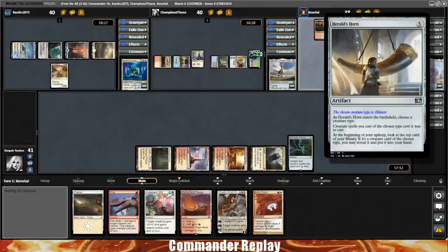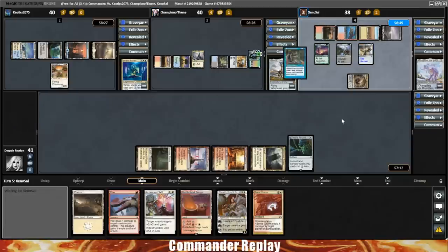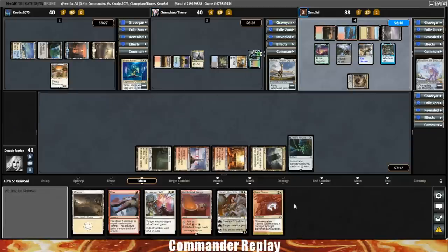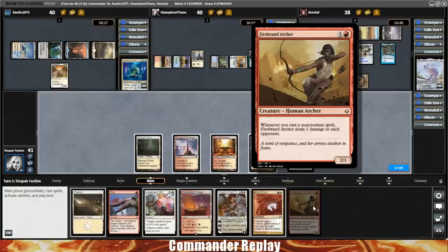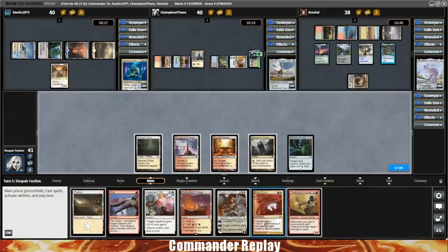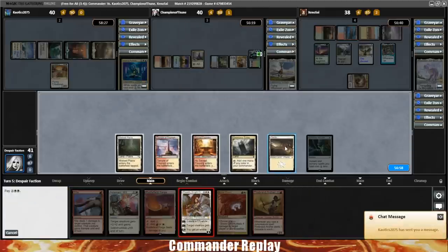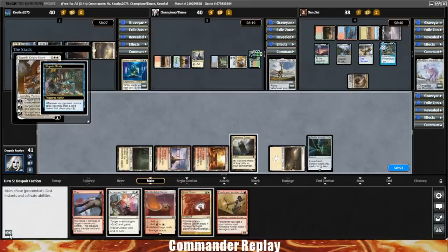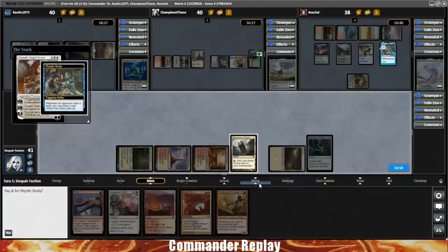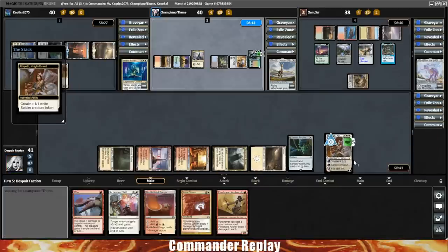Opponent lays down a Herald's Horn — the chosen type is Eldrazi. And there's a Rhystic Study. There's a Firebrand Archer — that's a pretty good one. Right here I'm thinking just Elspeth Knight-Errant. Play a Plains, play Elspeth, Rhystic Study will trigger — we don't really have anything going on so we'll pay for it. We'll make a Soldier Token to protect ourselves on the ground a bit. It does come in tapped because of the Kinjali Sunwing.